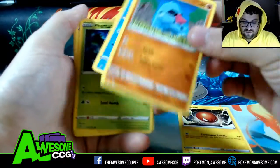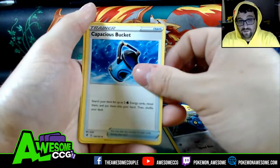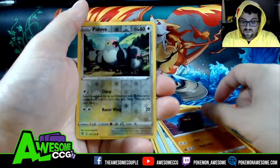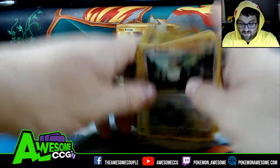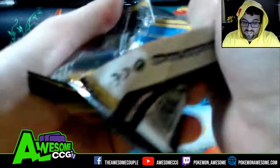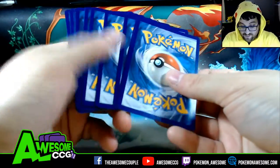Voltorb, Nosepass, Wingull, Phantump, Bronzor, a Capacious Bucket, Tarfield Stadium, Carkol reverse of the trash Pidgeon, and a Probopass. Two packs to go. What goes wrong with Twin Energy — a second Twin Energy? That would be sweet but a bit weird.